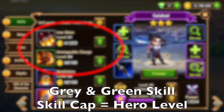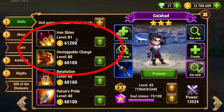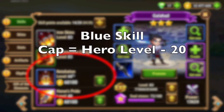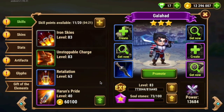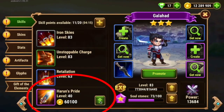These first two skills — the gray ultimate skill and the green skill — are maxed out at your hero's level. You can see here: level 83, so these two skills won't go higher than level 83. The blue skill is your level minus 20, so at level 83 it will stop at level 63. And then Harun's pride, the violet skill — the fourth skill you unlock — is capped out at 40 below your hero level, so it caps out at 43.